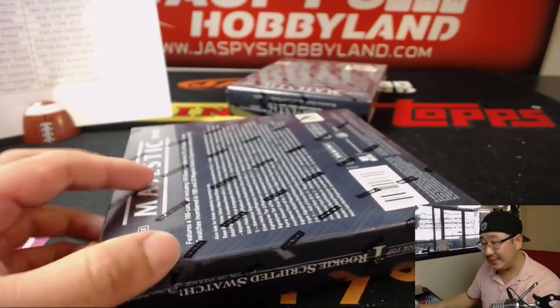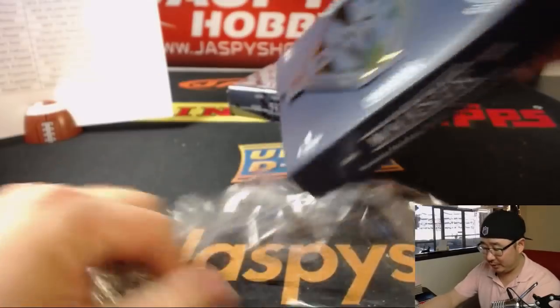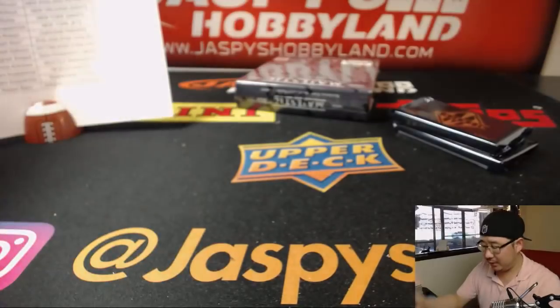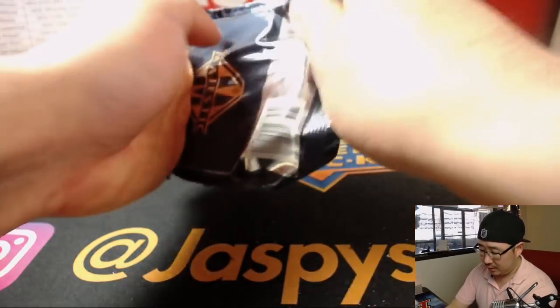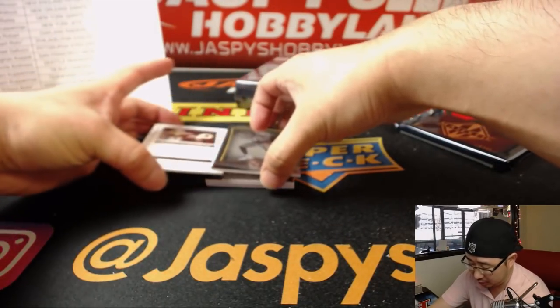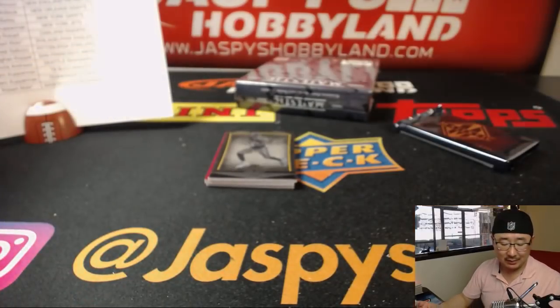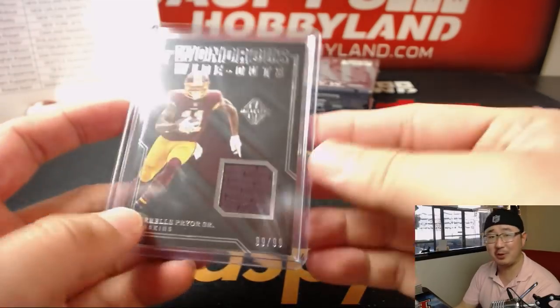Box 2. Is Saquon Barkley a redemption in this, Bruce? Brouille was asking about Saquon — that's the first redemption we've seen. This is only our second break of this. Good luck everyone. We've got two more half-case breaks in the store, so check it out. There's downtown Antonio Brown base card on top, and Redskins Terrell Pryor Sr. — Wondrous Wideouts. Rough season for him last year.